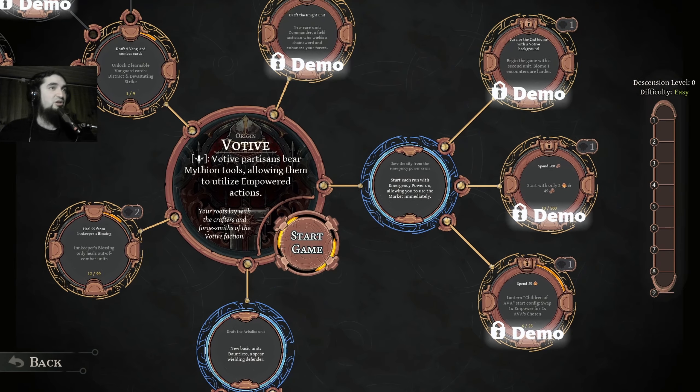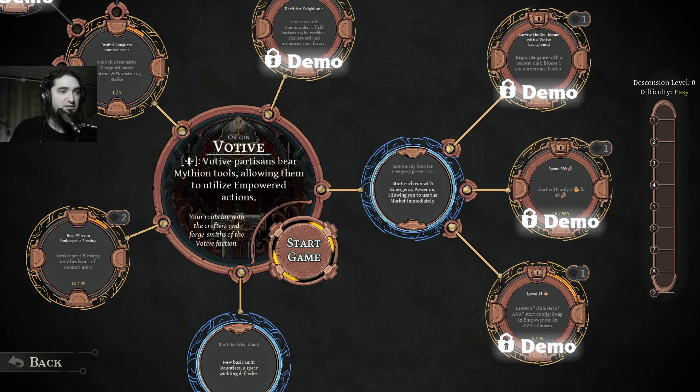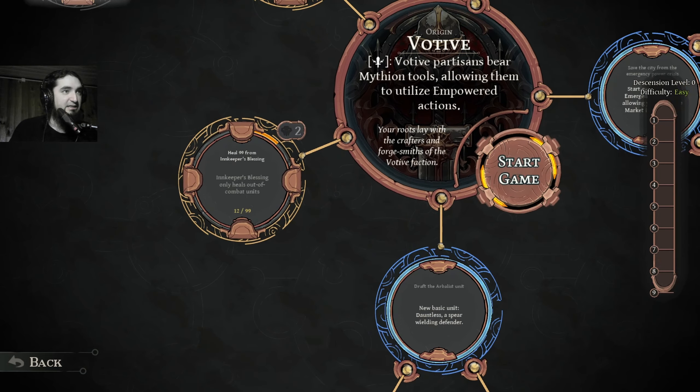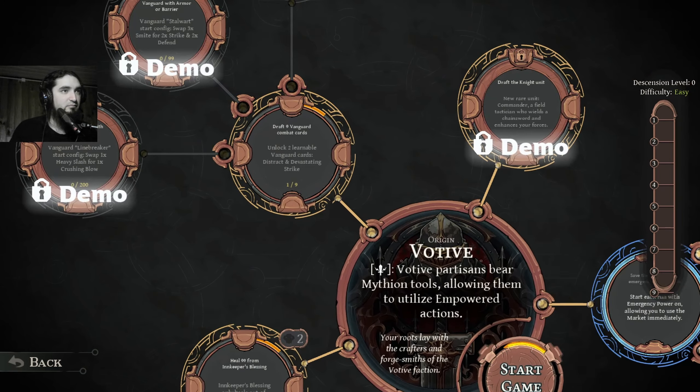So that's the meta progression. Start this run with Emerius powered on, allowing you to use market immediately. A new base unit — dotless spear-wielding defender. Heal 99 from incubator's blessing, draft vanguard combat cards.